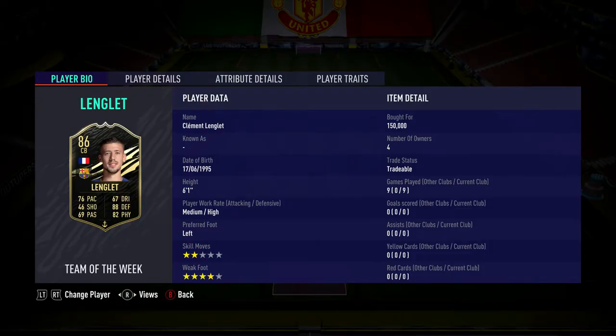Hey guys, welcome to the channel, this is FIFA Beetle and welcome to another player review. Today we have Team of the Week in-form 86 overall Clement Lenglet from Barcelona — the French man, the French Musketeer.